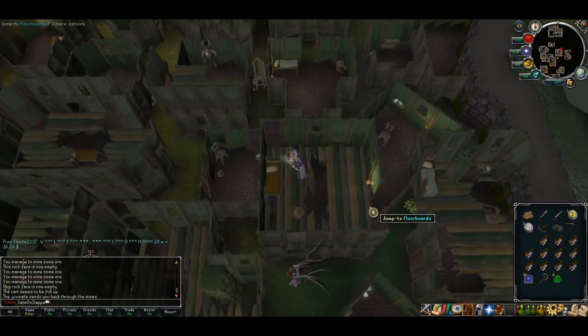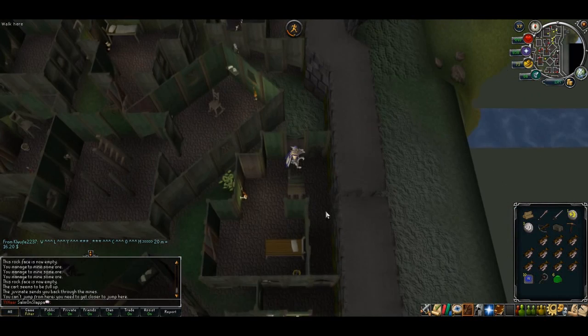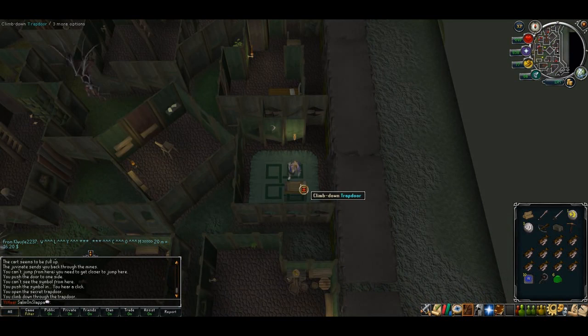Jump to the east house and head down the stairs. Push the wall just to the southeast and touch the symbol on the wall — this will open up the trap door. Head on down.